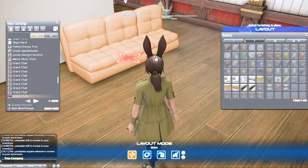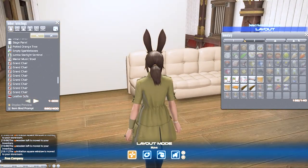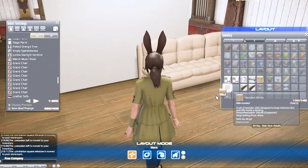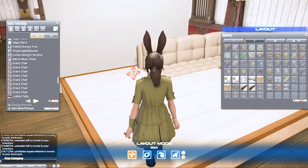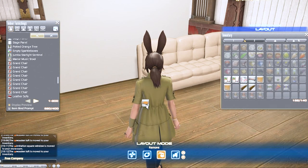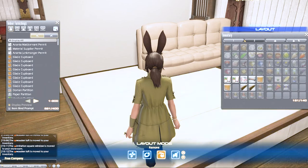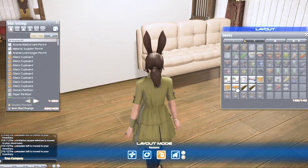Now I'll show you quickly what the Close UI Component keybind does. Let's say I want to float this sofa. Normally I'd use a wooden loft to try and lift it up. If I just place the loft on the wall, nothing happens, but if I place the loft on the wall and then hit escape right away, the sofa jumps up with the loft. Then you can just go back into your housing menu and rinse and repeat until it's at the height you want.